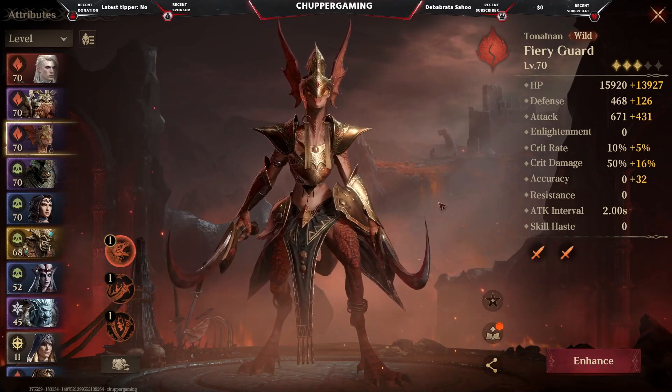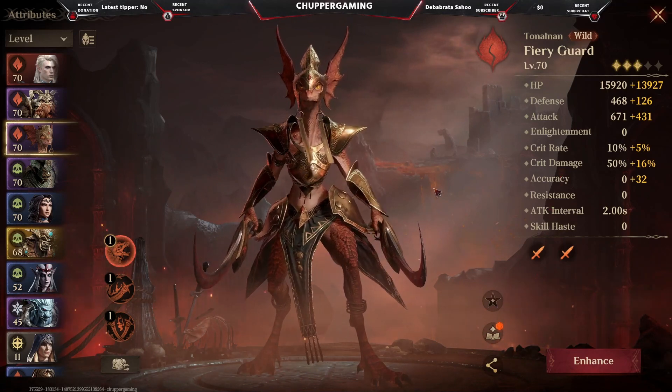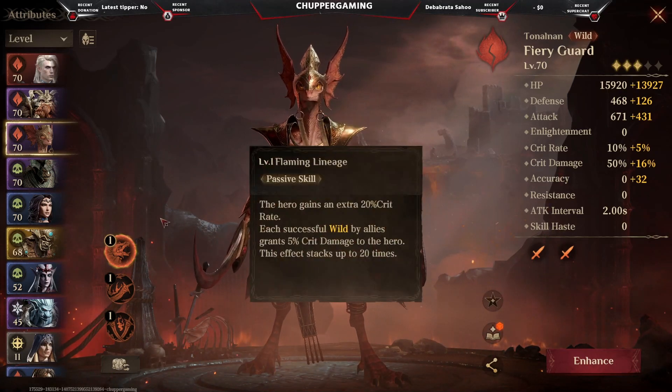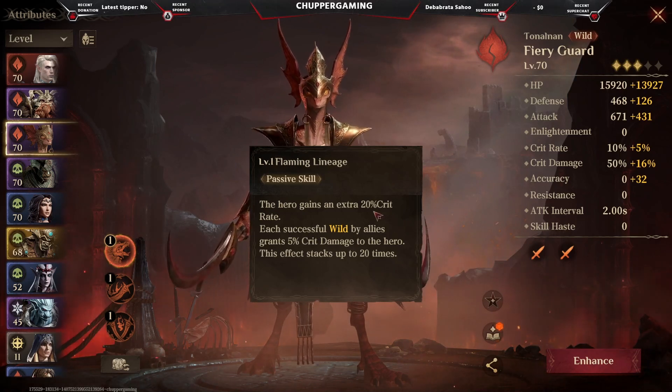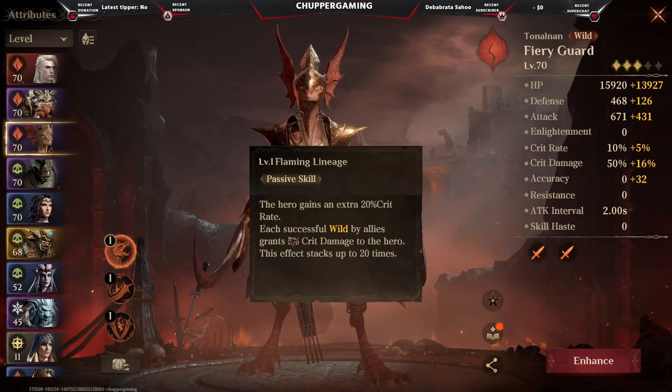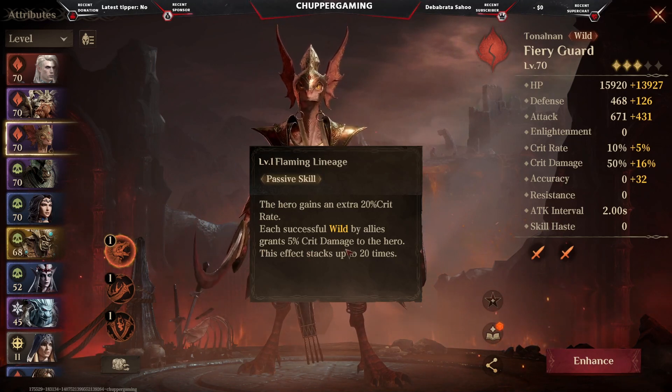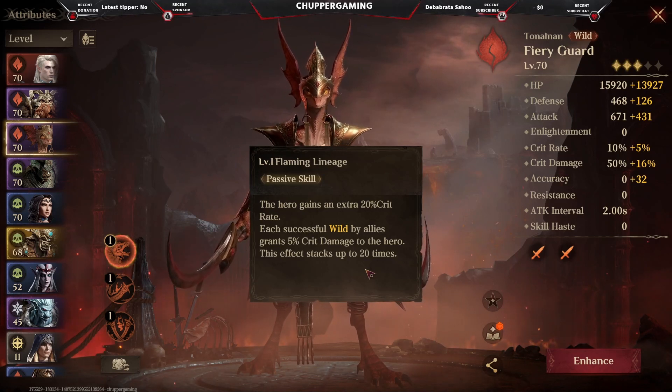We're going to cover her skills first, then which artifacts to use, and which heroes to combine her with to get the best out of her. For her skills, we have Flame Lineage, which is her passive. It gives her 20% crit rate, and if combined with a wild hero in the fire element, she gets 5% crit damage. This crit damage is stackable up to 20 times.